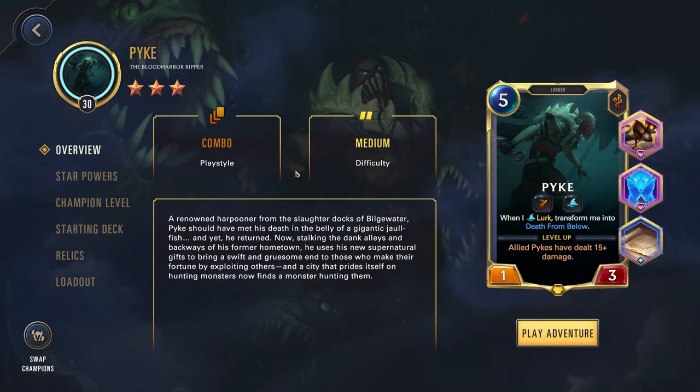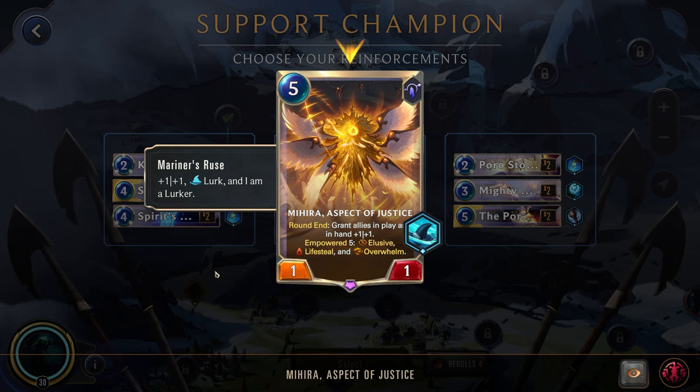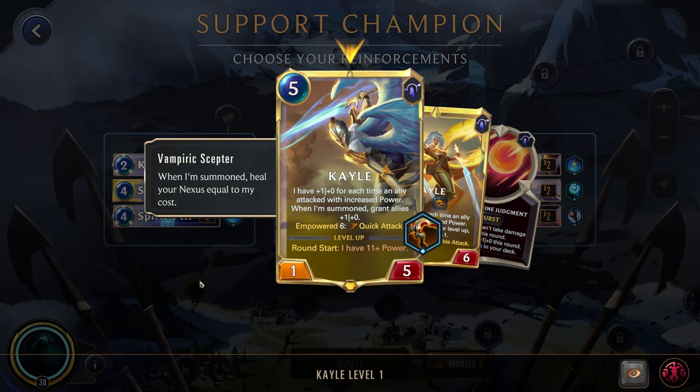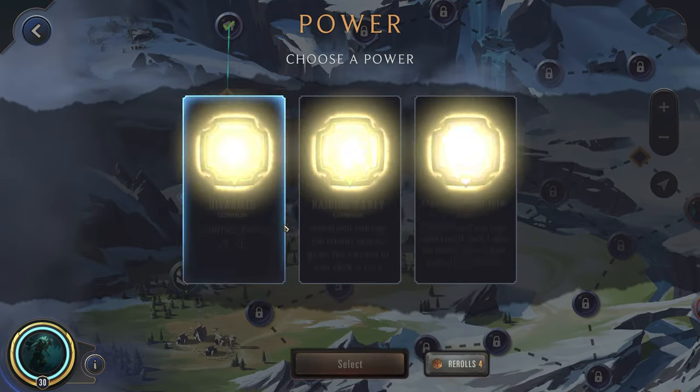If you appreciate all the daily Path of Champions content, definitely like and subscribe and let's get into it. Let's see — Kale with a Lurker already, not too bad. I think Kale plus the empower could be really good actually, and we could probably buff her up quite a bit. So let's go here — could be pretty fun.